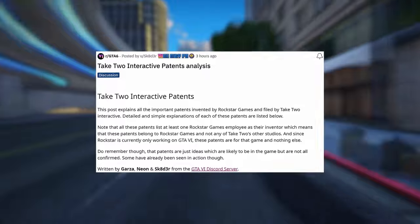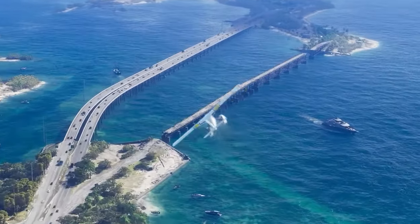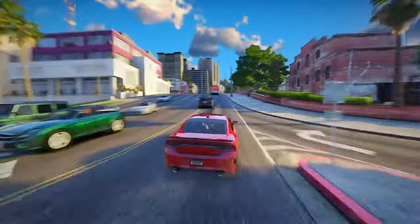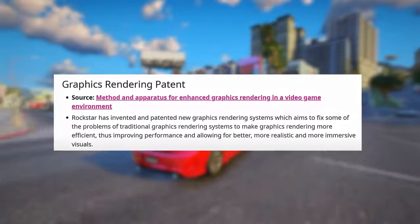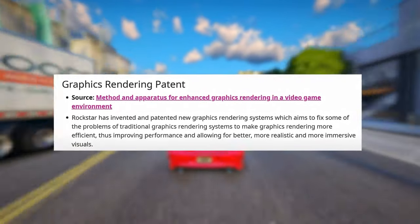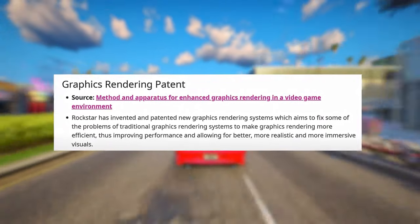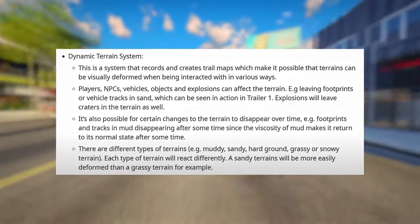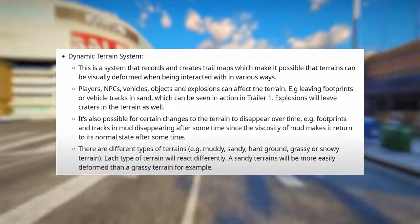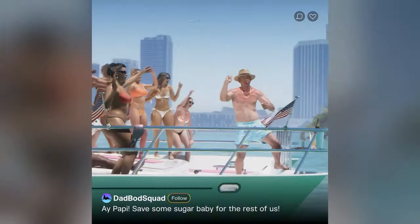To sum it up, this graphics rendering patent encompasses dynamic terrain, ambient occlusion, global illumination, and material tinting — all exciting new features making their way to GTA 6. Rockstar has invented and patented new graphics rendering systems which aim to fix problems of traditional systems, making graphics rendering more efficient, improving performance, and allowing for better, more realistic, and more immersive visuals. The Dynamic Terrain System records and creates trail maps which allow terrains to be visually deformed when interacted with by players, NPCs, vehicles, objects, and explosions.